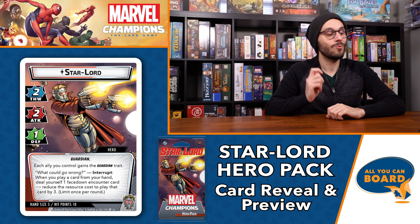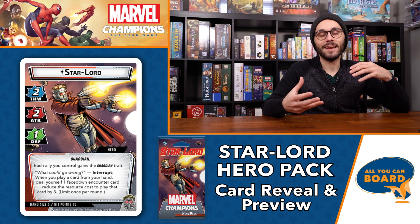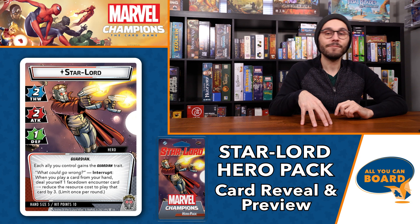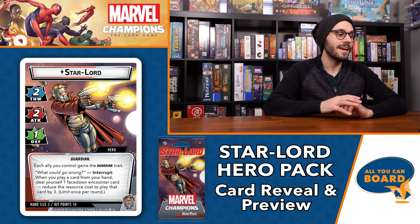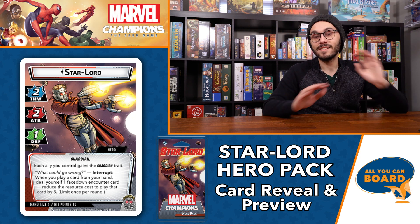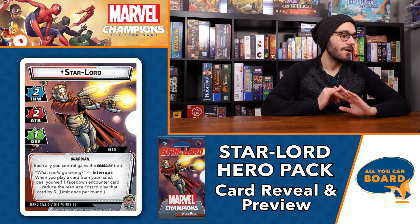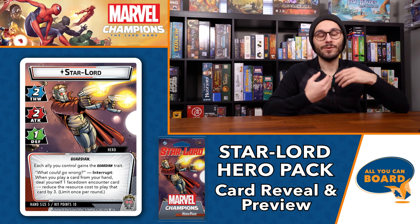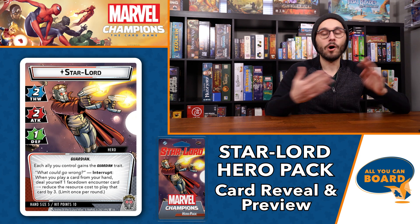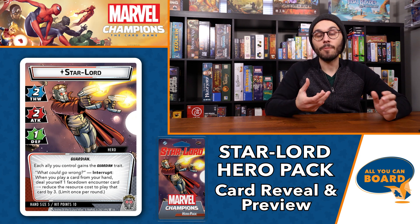This will turn all your allies into Guardians, and since there's a lot of Guardian synergy — and there will be across multiple heroes as we enter this Guardians of the Galaxy point in the game — I think this will be super powerful, especially in a Leadership deck where you can convert all these powerful heroes into Guardians. The actual ability is called What Could Go Wrong. It's an interrupt. When you play a card from your hand, you can choose to deal yourself one face-down encounter card from the villain's deck to reduce the resource cost of the card you're playing by three.